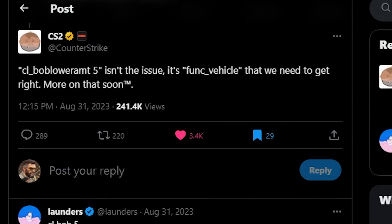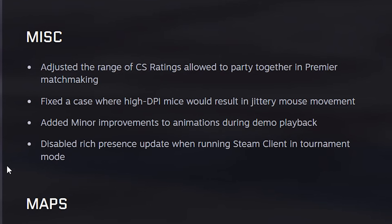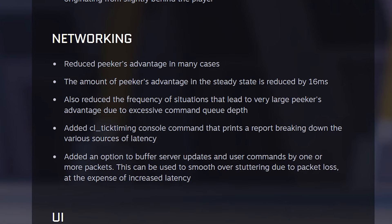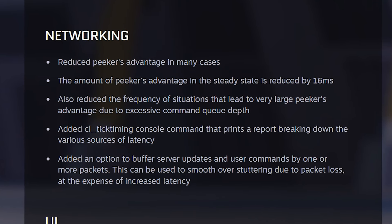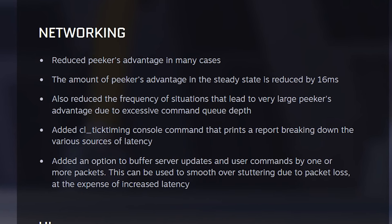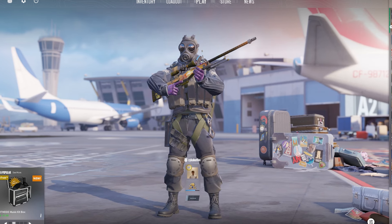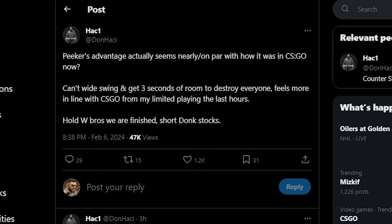There are also a few other things spread miscellaneously throughout the patch notes, such as being able to queue together with a wider range of CS ratings. Most importantly, some networking issues have been fixed that should make holding angles a lot easier — they've reduced peeker's advantage in many cases, reducing it in the steady state by 16 ms. So if you're just holding an angle and somebody is peeking into you, there's a 16 ms more delay for the person peeking. Peeker's advantage should be way less of a problem, and from what I've seen this update did a good job fixing it.